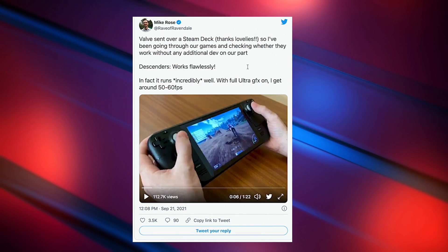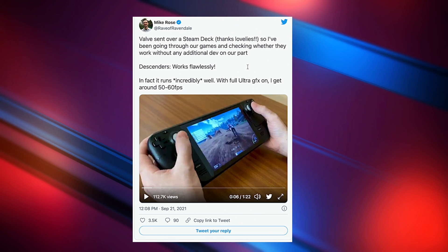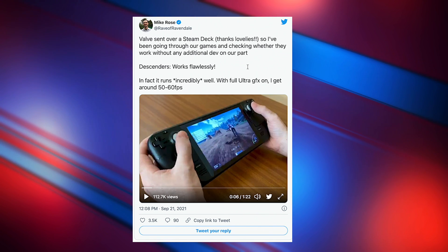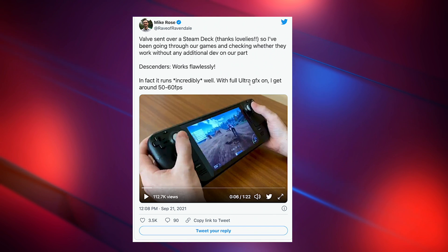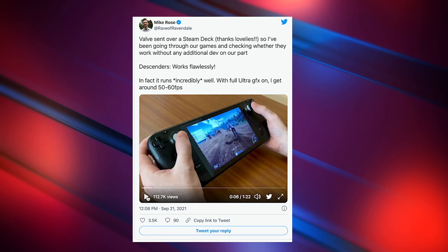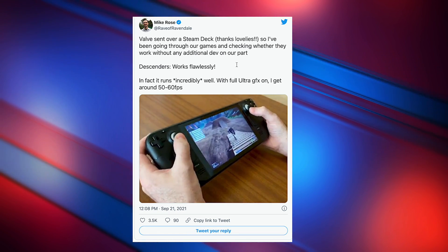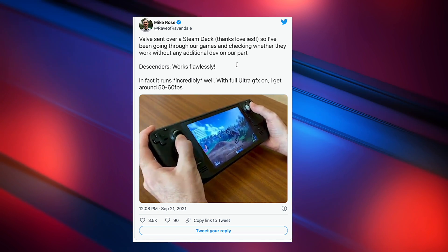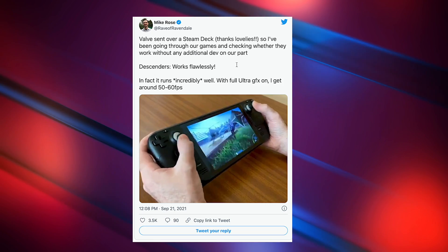Some other new gameplay I've come across is from Mike Rose over on Twitter. They do Descenders, and state that it works flawlessly on their Ultra preset at around 50 to 60 FPS. Remember that's on Ultra — so if you drop it down to high, I'm sure it's going to do 60 all day. The gameplay is actually looking really good. This is a game that me and my son play on Xbox, and I think it's going to be really fun to play in handheld mode.